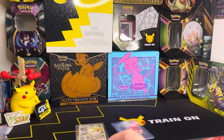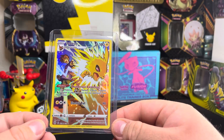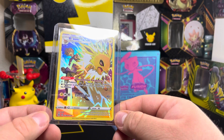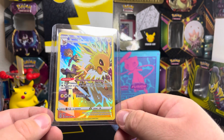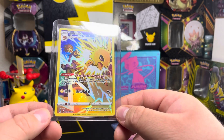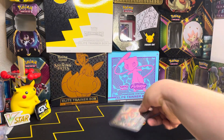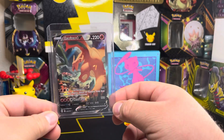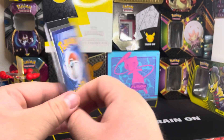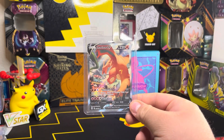The second hit we pulled today was Jolteon character rare — looks amazing! It evolves from Eevee, Thunder's Awakening ability, Electro Ball does 90 damage, 100 HP. This looks amazing! And of course our main pull of the day — I cannot believe I just pulled a Charizard V alternative art. That is amazing! If you like our videos, like and subscribe, stay tuned for the next one — we'll see you guys soon!